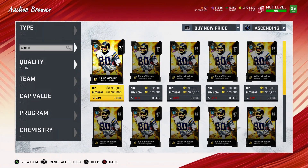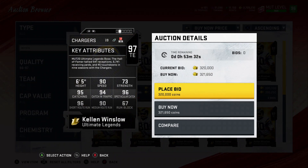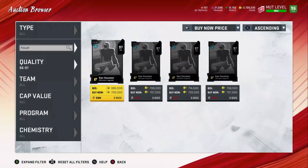We also have a Kellen Winslow released today — he's going for about 320k, another tight end option if you don't have Gronk or Kittle already. He is 6'5" with 90 speed, 94 catching in traffic, 95 catching, and 96 spectacular catch. Not the worst card, not the best. I like Kittle, but Winslow can work too.